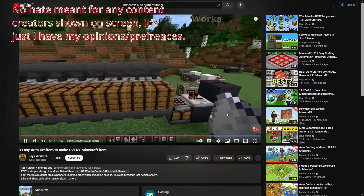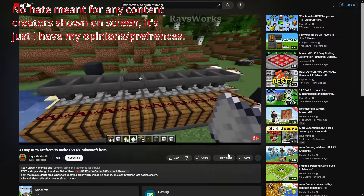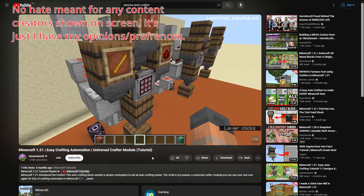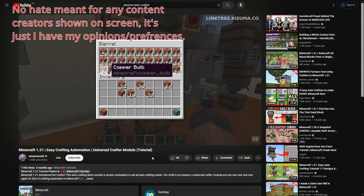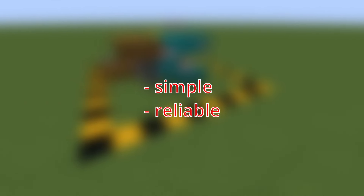The tutorials I found are either just straight up unreliable, too complicated, and extremely costly. Now I know Exuma has his own autocrafter already, but I just don't like the idea of leaving the items inside of its blueprints and having the items filtered using it. I mean, what happens when you run out of items? Which is why in this video, I'm going to be making an autocrafter that is simple, reliable, and cheap.